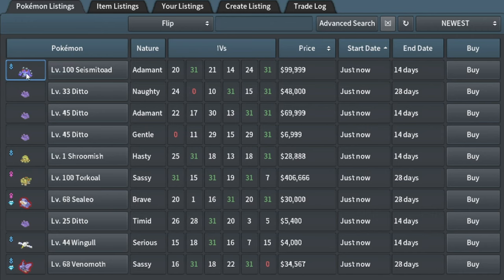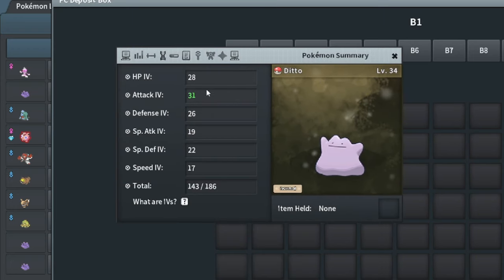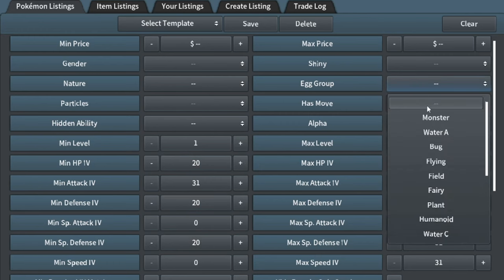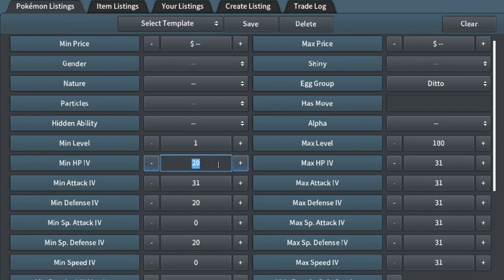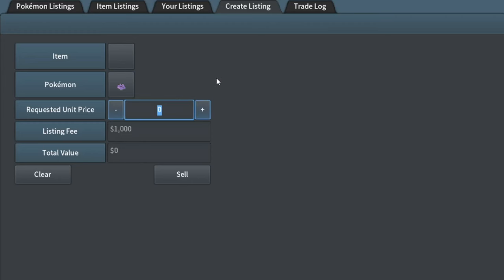Seismitoad Adamant — that's pretty nice actually, level 100. I missed it, thinking too much about it. I got this Ditto though — these are easy flips where they have 31 attack with 20 in defenses. These are really, really super easy flips. 31, 20, 20, 20 goes for like 22–25k. Really mine is 25 and 25, which jumps it up to 40k, but mine's probably worth like 30k. I'll put it up for like 28k.